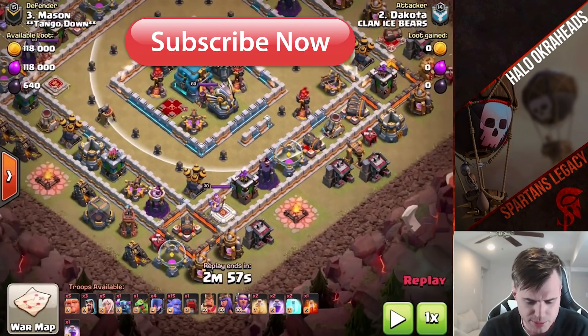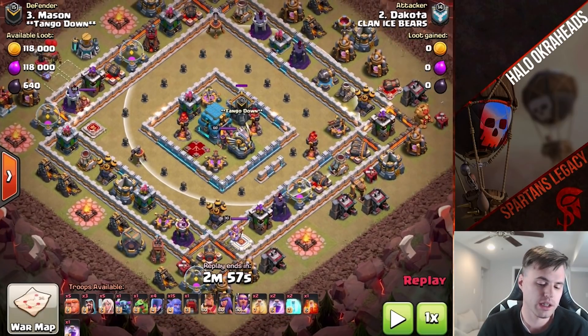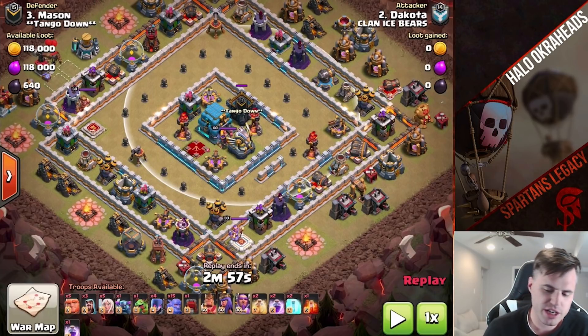Honestly, there's many ways to take it down. A brilliant way is a queen walk. You could do queen walk Lalo, queen walk Hogs, or queen walk Bola Witch, which is this one. Many different strategies. Do you have to queen walk? No, you do not. But queen walk is a very good strategy on the ring base because it gives you access.